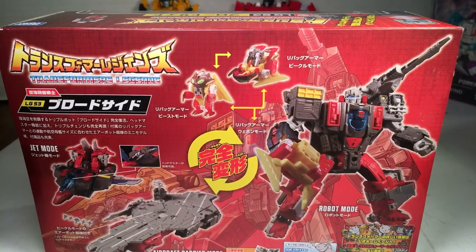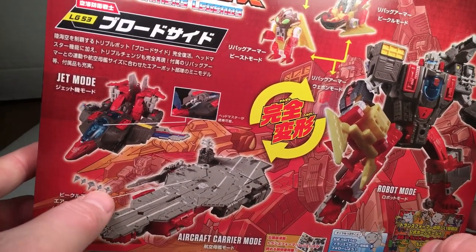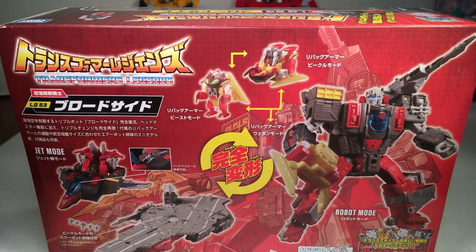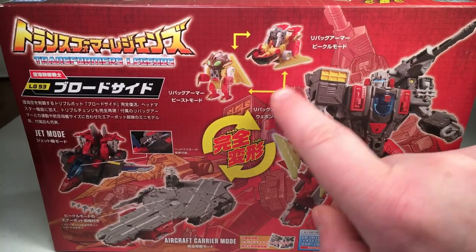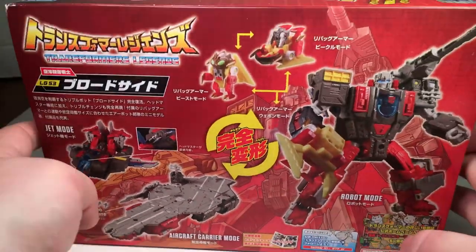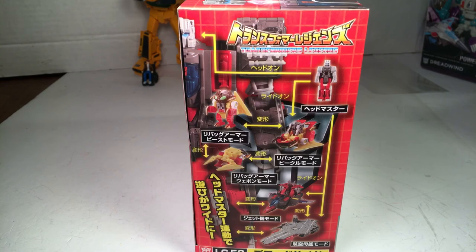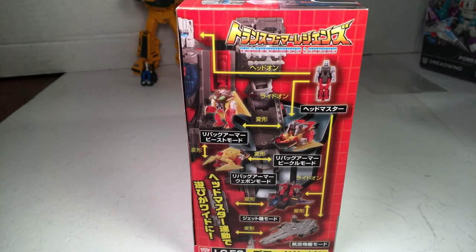Back of the packaging shows him in jet mode, in aircraft carrier mode. It does come with the jets, it looks like. And you got Repugnus up there, as well as the card art in the background showing it has a comic in it. Shows that it transforms. One side shows the art there in full, and the other side shows the half-schematic with different gimmicks and stuff. So without further ado, let's get right into the review.